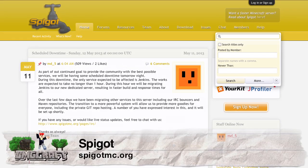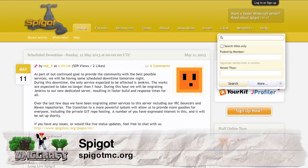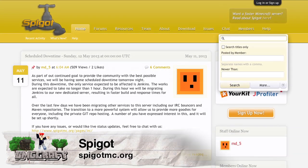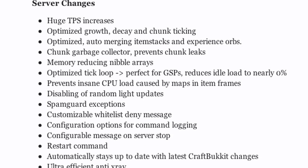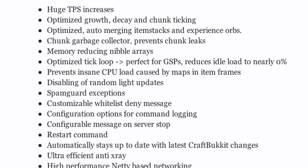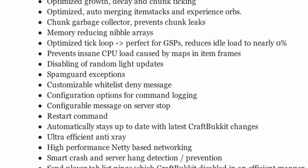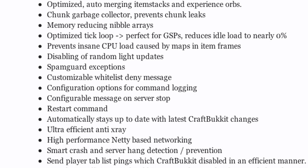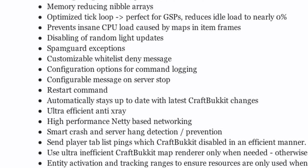Next up is Spigot. Spigot is a little bit different because it's not really a mod — it's really a modified Bukkit server jar. Spigot is used on many of the top Minecraft servers to ensure stability. For small servers, it will idle the CPU's usage so that you will save power and resources when no players are online. Some other features that it adds are better TPS (ticks per second), it prevents chunk leaks, and it automatically stays up to date with the latest Bukkit changes.